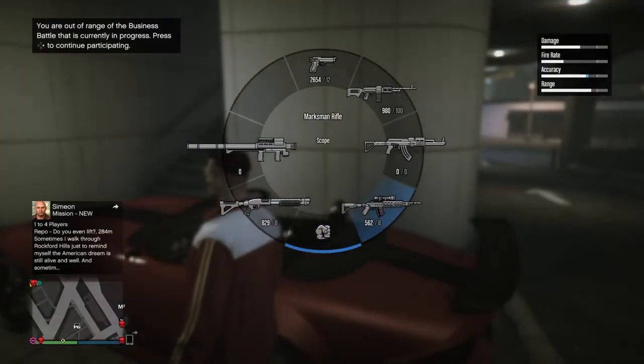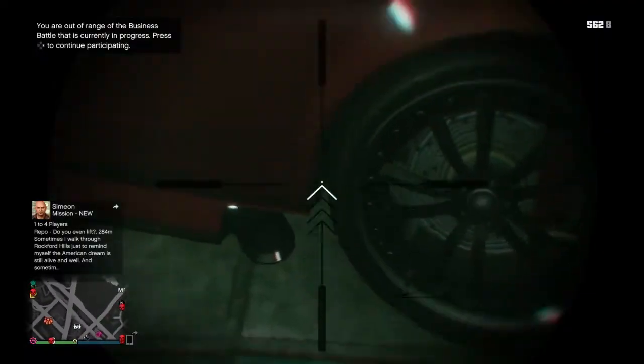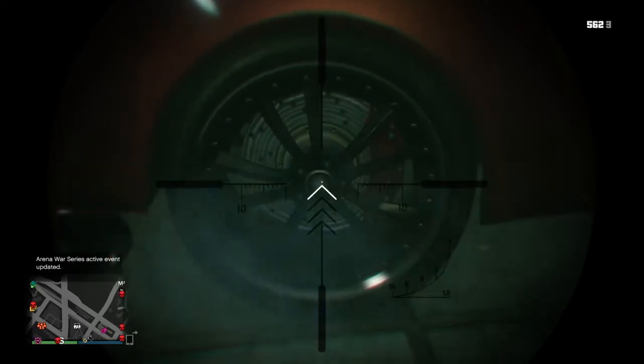What you do is you get the sniper - the first sniper you get right here. You get this out, then you scope in to the circle right here and shoot it: one, two, three, four, five, six.